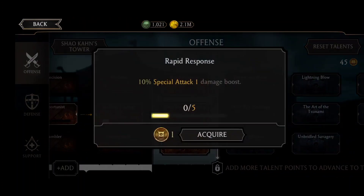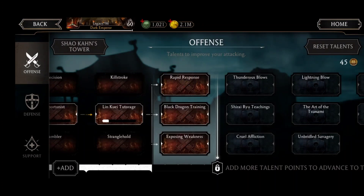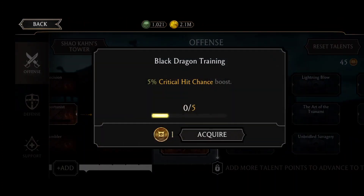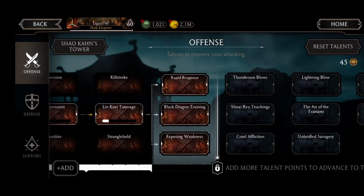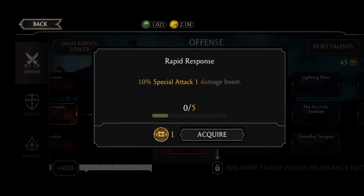Rapid Response — 10% special attack one damage boost. There's also 5% critical hit chance boost and special attack damage increased by 3% against certain enemies. Rapid Response is the best node you can unlock in this offensive talent tree because it gives 10% special attack one damage boost with nothing specified — meaning it works in all game modes: faction wars, challenges, battle mode, everywhere. I'm going to unlock Rapid Response — acquiring it now.